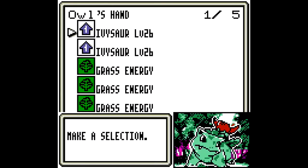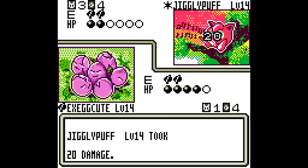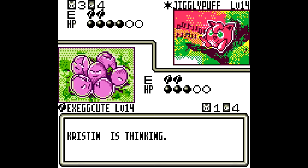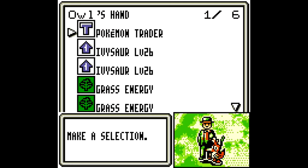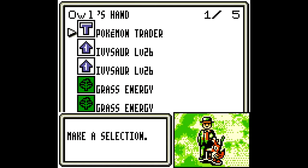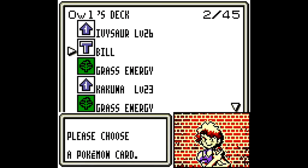Let's build up Scyther and use Leech Seed once more. We're going to die during the next round, but that's okay. Tangela — I don't like Tangela. Tangela can poison, and that's just such a killer. Which is why I like to use Tangela myself. Oh, Pokemon Trader — that's not actually bad. We're going to use that one to get a Bulbasaur. Let's just use it since we don't need two.